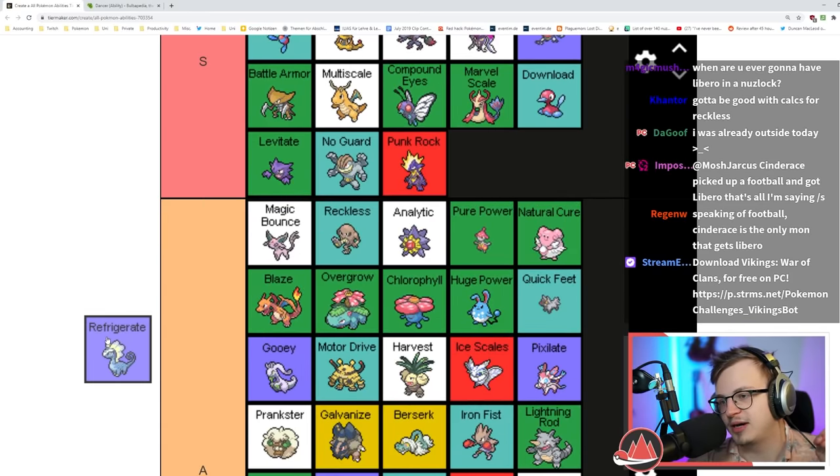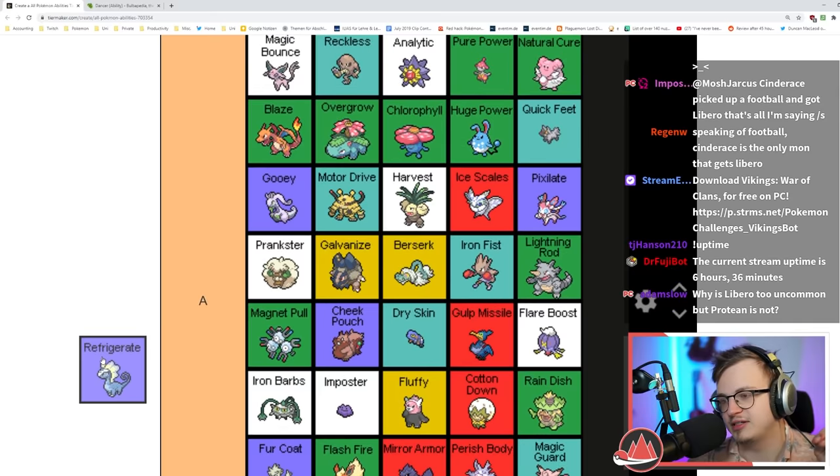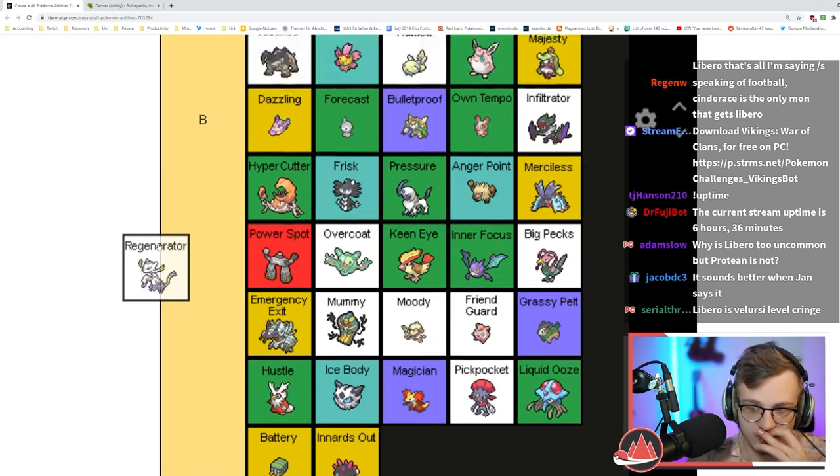Refrigerate turns Normal type moves into Ice type moves and boosts their power. Ice type moves are really good — I think they're better than Fairy or Electric type moves, so I'm gonna put this up there.